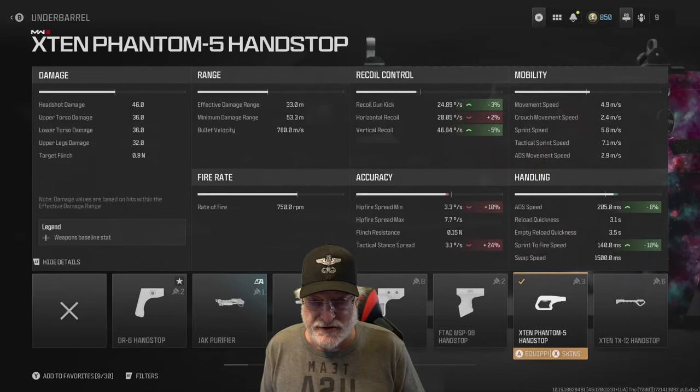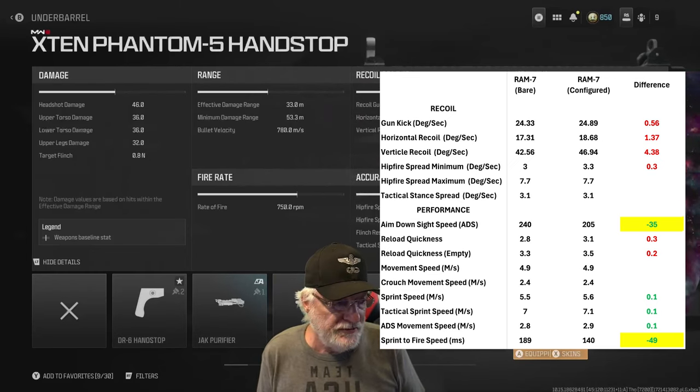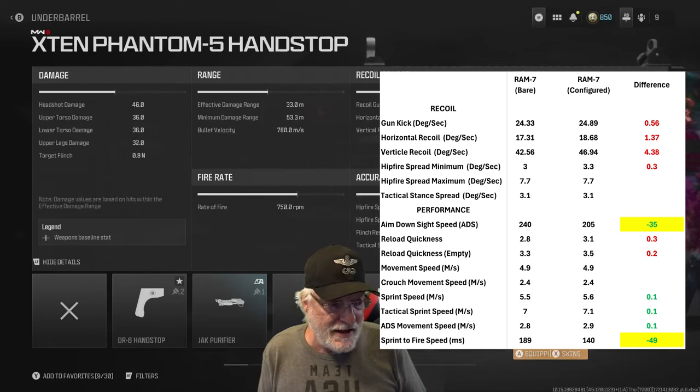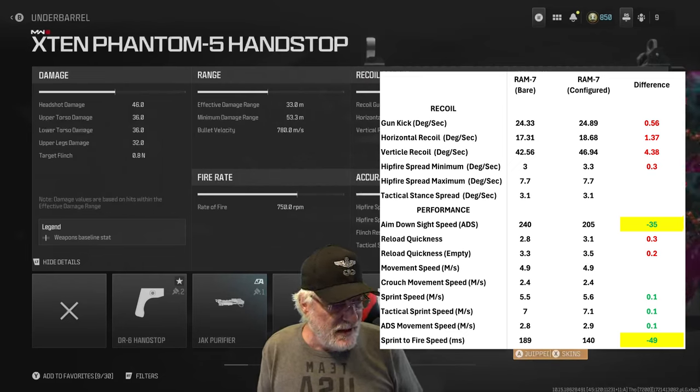Compare them to the bare bones and see how we changed this weapon. Numbers in red went down, numbers in green went up, and the significant green numbers are the ones that are highlighted. As we said, we were willing to give up recoil, and we affected recoil very minimally. In exchange for that, we got much better aim-down-sight speed — 35 milliseconds faster — and sprint-to-fire speed, 49 milliseconds faster. Ironically, the sprint speed, tactical sprint speed, and ADS movement speed are slightly better. We did impact our reload quickness, but only by a third of a second, and fully empty, only two-tenths of a second, so we're not even going to notice that.